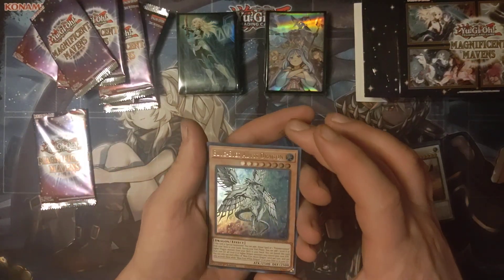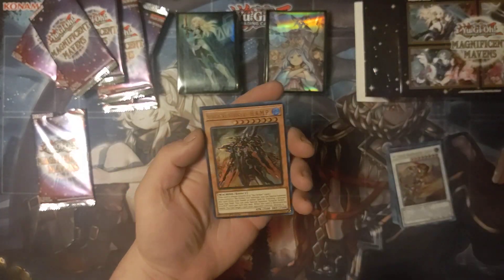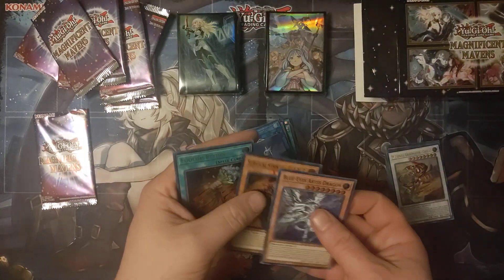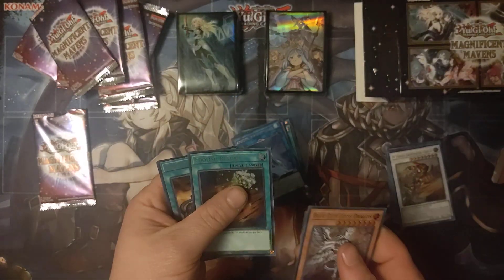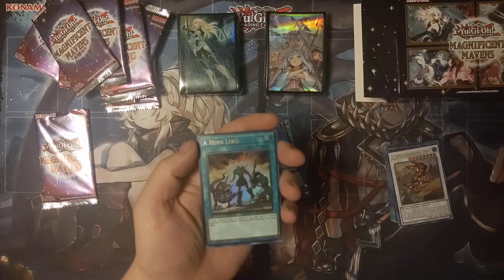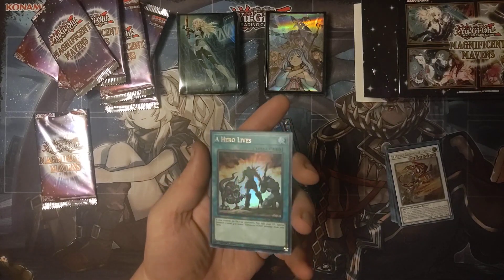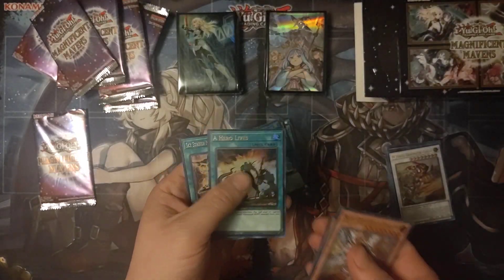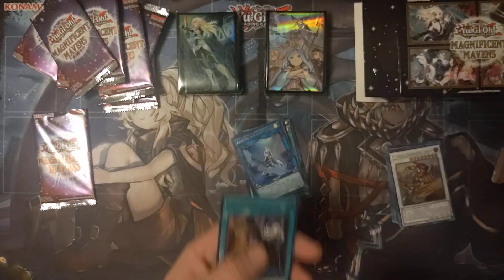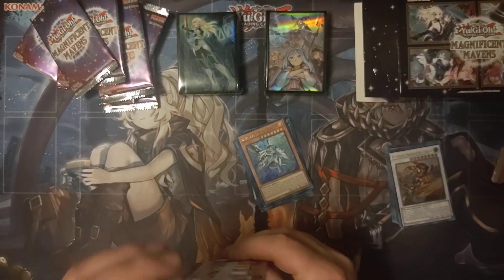Blue-Eyes Abyss Dragon — beautiful, I love the art. Surgical Striker H.A.M.P., Foolish Return. I shouldn't have sold that one — I think I accidentally sold a Blue-Eyes Abyss or Blue-Eyes something dragon the other day because I forgot it was in there when I was handing them to him. Saw it afterwards, it's like no. Sky Striker Mecha Shark Cannon. I did read that one right — A Hero Lives. Yeah, alright, last one from the second box.